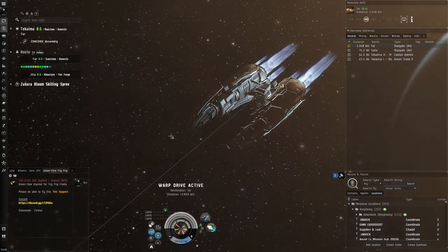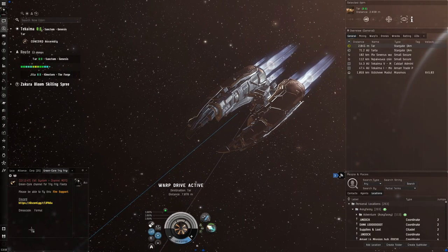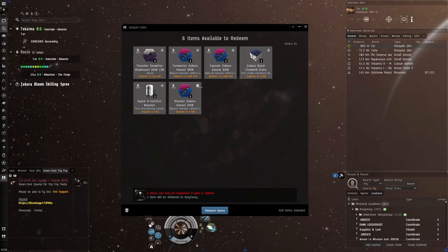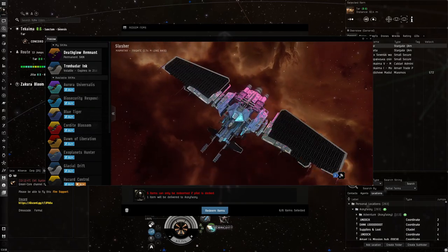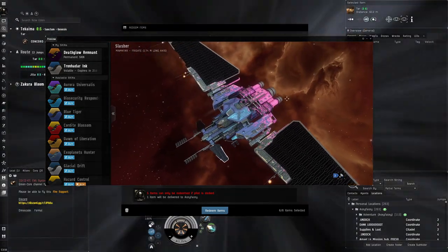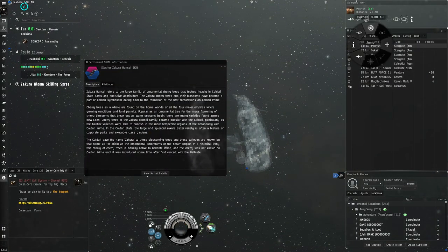This is something I want to talk about because there was an event released recently with some kind of Japanese localization or Japanese event, and that basically gives you these new skins — these pink and blue or purple skins. Personally, I don't really like them; I'm not a fan of these kinds of skins.